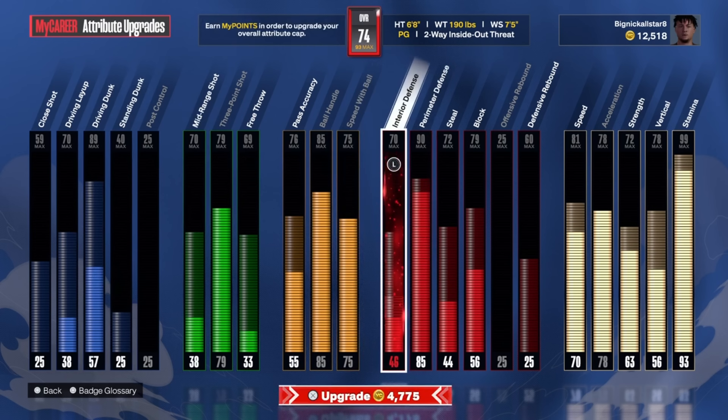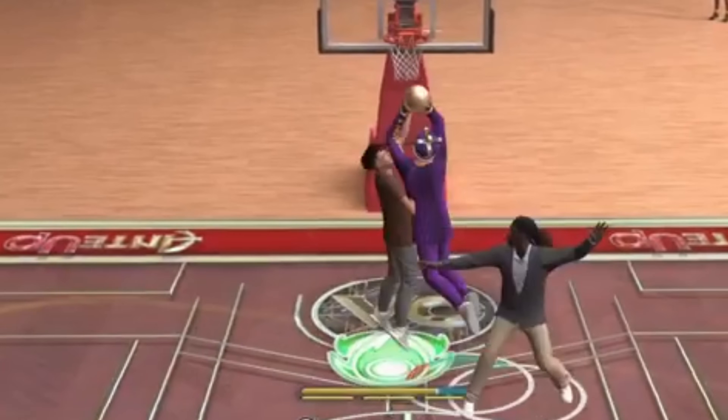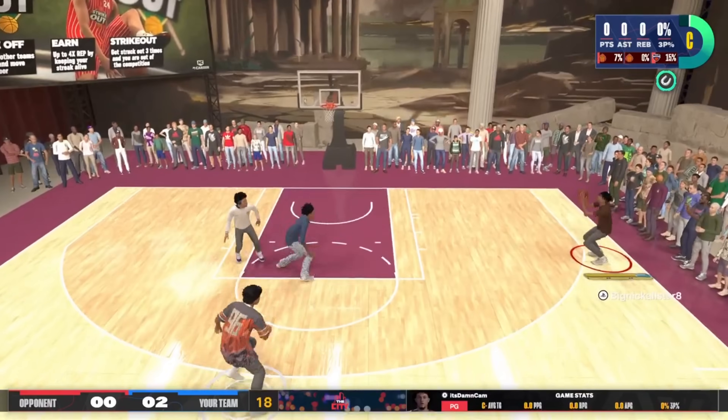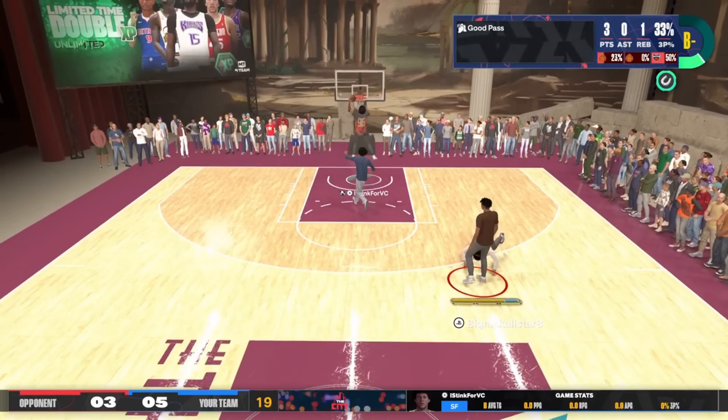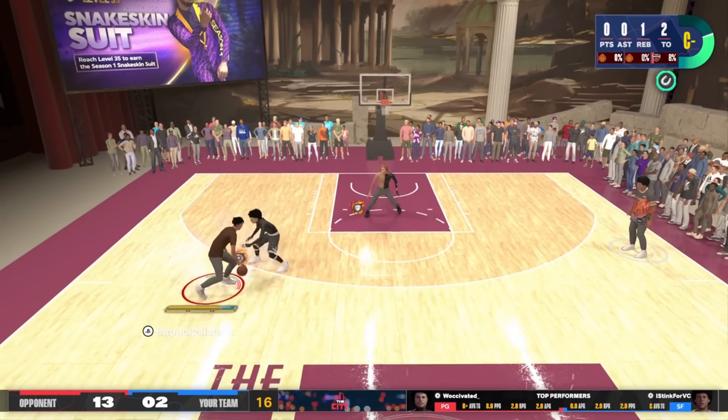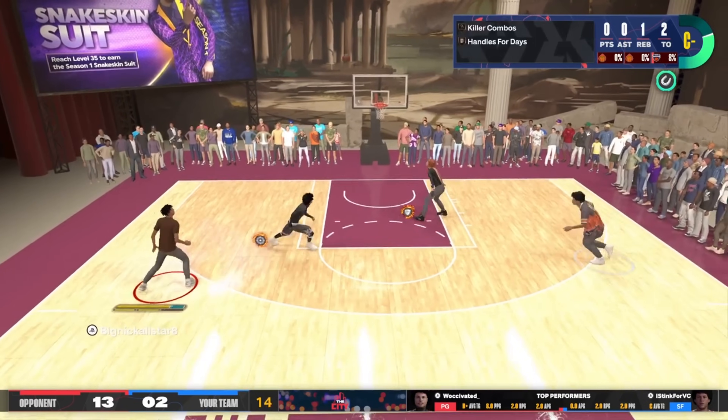With 12k sitting in the account, I went and upgraded my interior D because I am so sick and tired of getting bullied in the paint. 58 may not be a lot, but it's better than 38. After draining all of my funds, I decided to hop into some twos games strictly for the VC, letting Josh basically carry me the whole time. I did get my shine in a few times, something light.